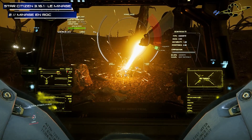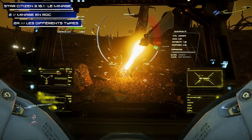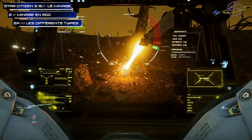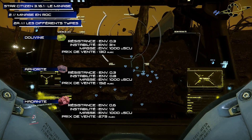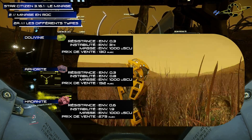Last time, in the context of ROC mining, we were just about to talk about the minerals. First, the types of minerals. In ROC, you will mine the same minerals as with the multi-tools mining — namely Dolivine, Fourite, and Danite. I'm not going to go back to their characteristics; I'll show you directly. The only difference will be the mass of the particles and their localities.